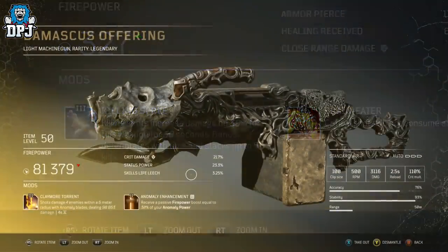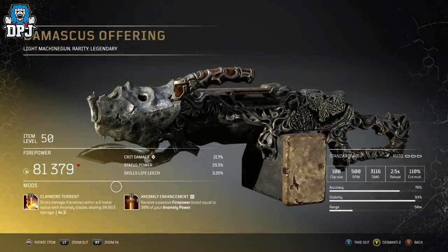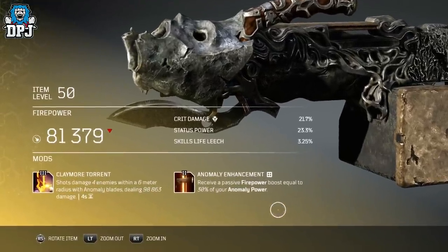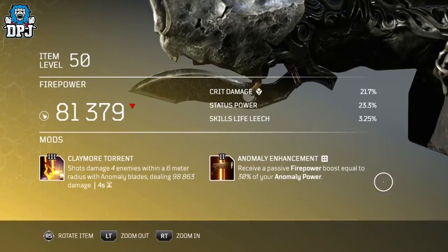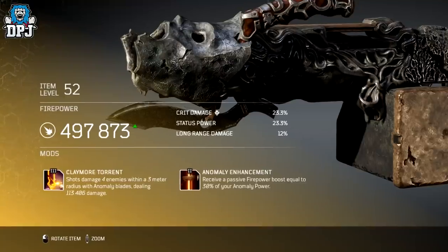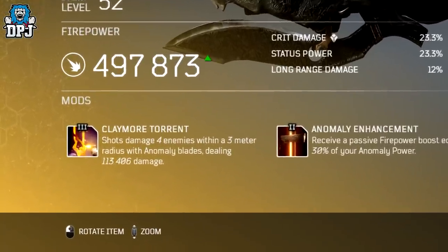Next up, the Damascus Offering. Its exclusive tier 3 mod is called Claymore Turrets — shards damage 4 enemies within a 6m radius with anomaly blades. This one actually received a buff, as it was only originally dealing damage within a 3m radius. So that's pretty cool.